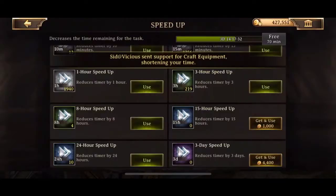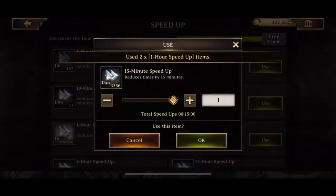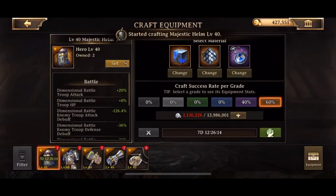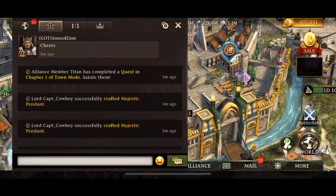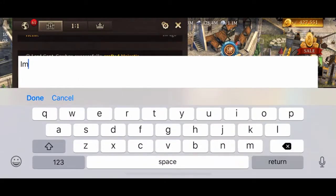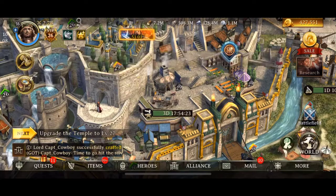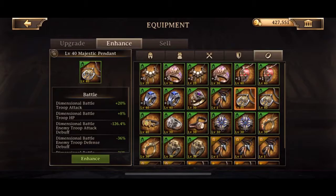I don't have enough to really do anything right now, so we're going to have to come back and figure this out. But yeah, just one after another, we're just chugging along crafting all — look at all those pieces of Majestic gear that we crafted.